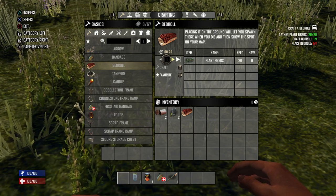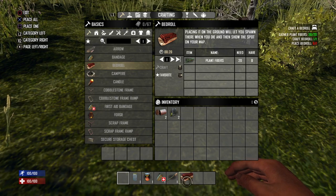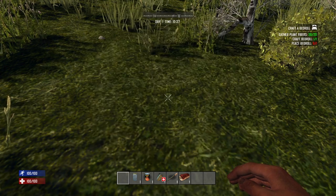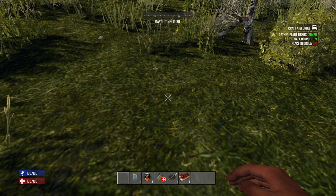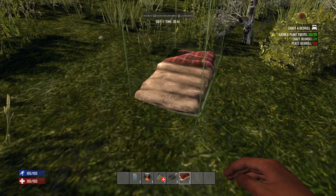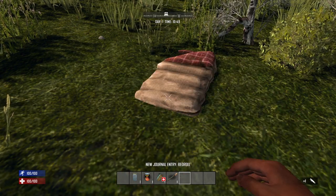Now that we have our bed roll crafted, we have to place it. Press X on the bed roll to select it, then drag it to your tool belt and press X on one of the unoccupied slots to equip it. Press Circle to cancel out of the menu. You can use the R1 and L1 buttons to switch between items on your tool belt. Navigate to the bed roll, and by using the L2 button — the secondary action button — we can place the bed roll. And there we go: first quest completed.